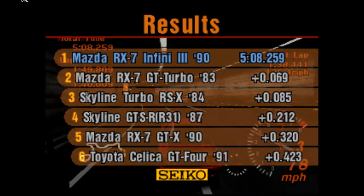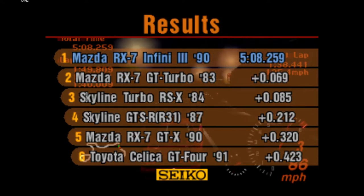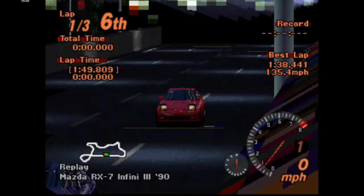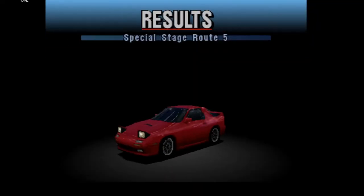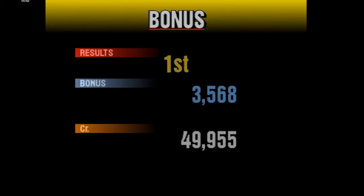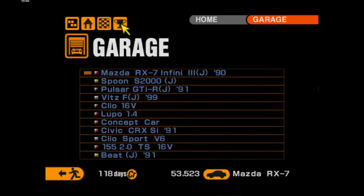The RX-7 — the previous gen — that's actually supposed to be in this event. The two '90s cars came in 5th and 6th — the RX-7 Silvia — and then the two Skylines came in 4th and 5th. They're actually different Skylines, not the same one. That was scary to say the least, because I messed up the last corner.